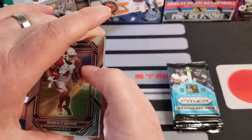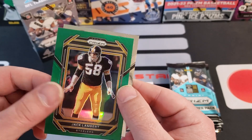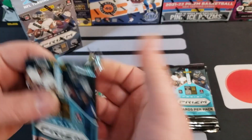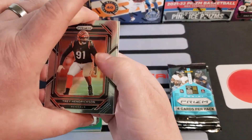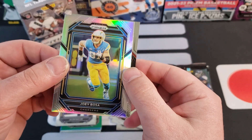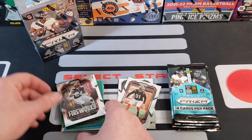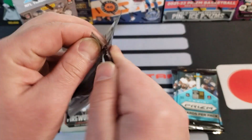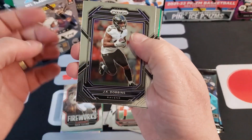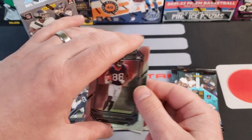Maybe we'll get something cool, maybe we'll get one of those red and black checkers and we'll feel better about it. Jack Lampert on the green, off centered — rookie card for Jalen Nailer. The cards you don't want to be off centered tend to be off centered. Trey Hickson. Here's our silver — it's going to be Joey Bosa, bottom heavy again. Nick Chubb on the Fireworks — kind of a nice insert. JK Dobbins, Davante Adams, our next green is Kyle Phillips with the Titans rookie card.